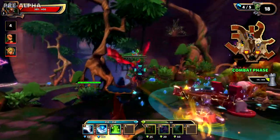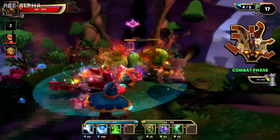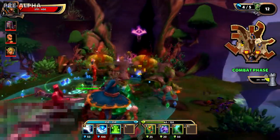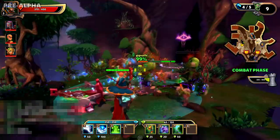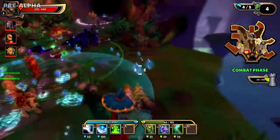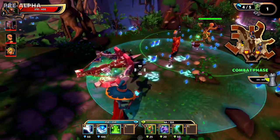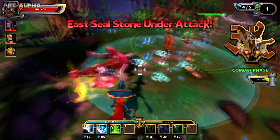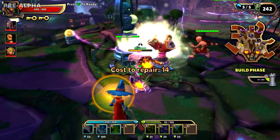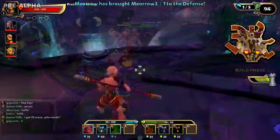One other quick bit of video: instead of the lightning effect that was on damaged defenses in Dungeon Defenders 1, it now has this little crackly breaking texture that shows up on them. As I was playing I really noticed it — to me it jumps out quite a bit more than the lightning effect around towers in Dungeon Defenders 1. Repairing the defense takes that texture away and things go back to normal.